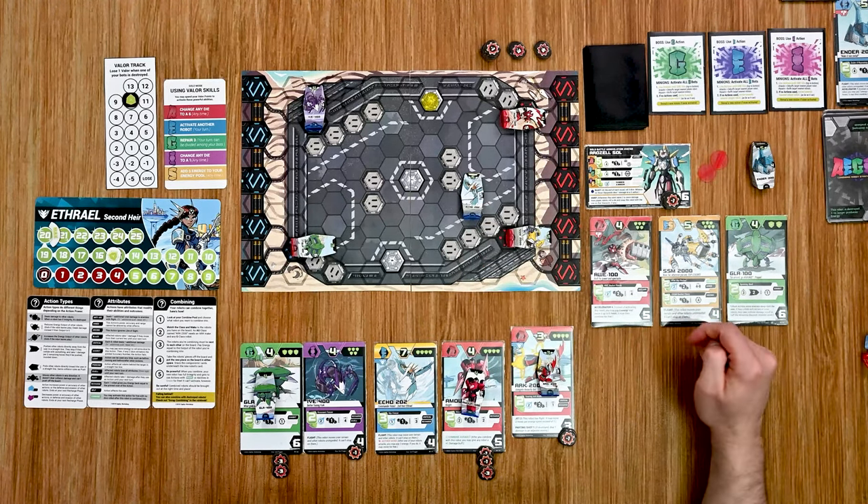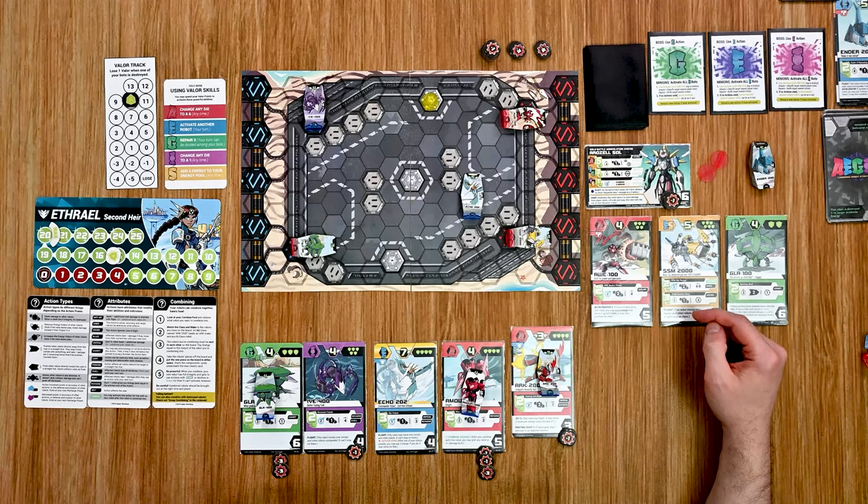With no bots out there we're going to spawn a new one — a GLA100 comes out at star spawn point six up at the top. That is horrible.